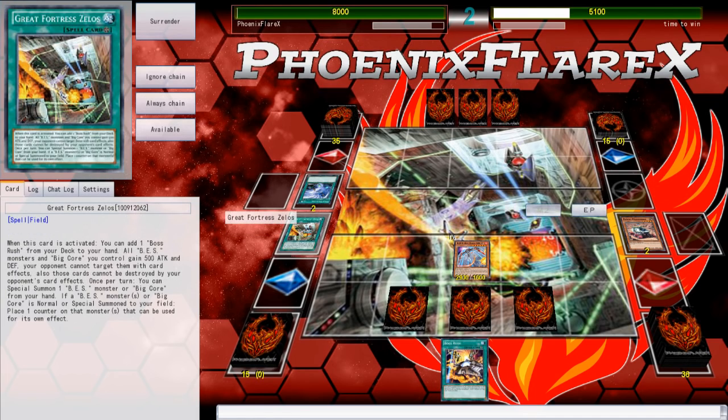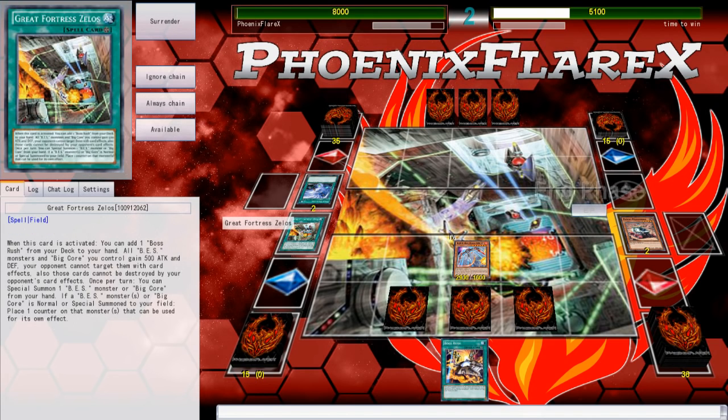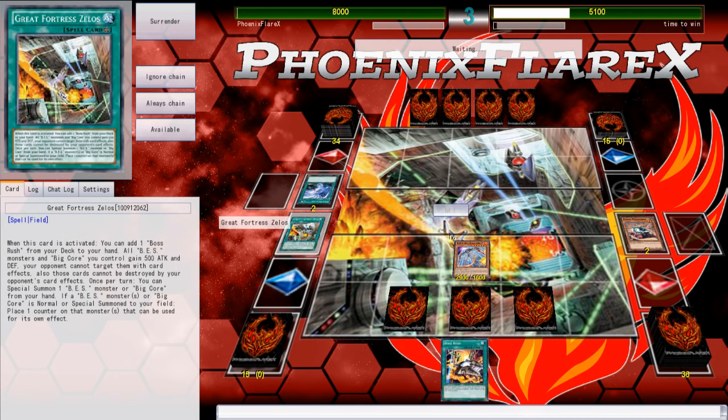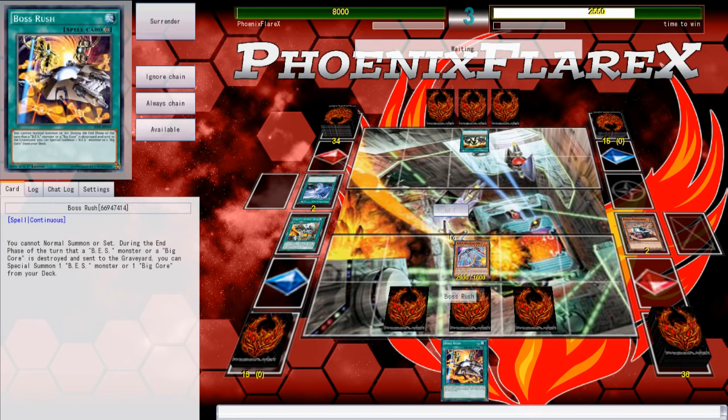When this card is activated, you add a Boss Rush from your deck to your hand - so it searches Boss Rush. That means you get to stack up multiples and start going into your long game resource strategy. All BES monsters also gain 500 attack and defense. This is very much a long game style of deck where you just try to out-resource your opponent with big things.